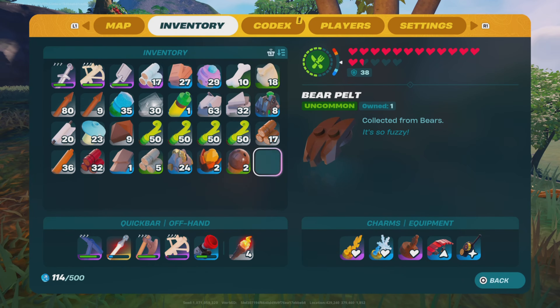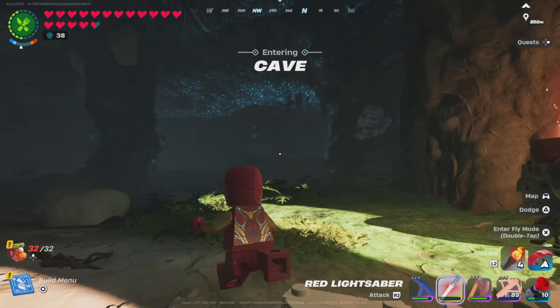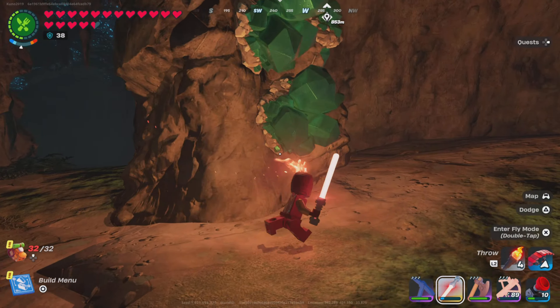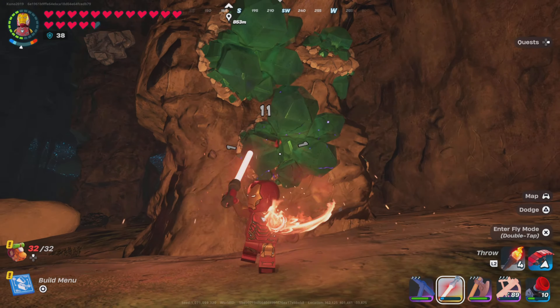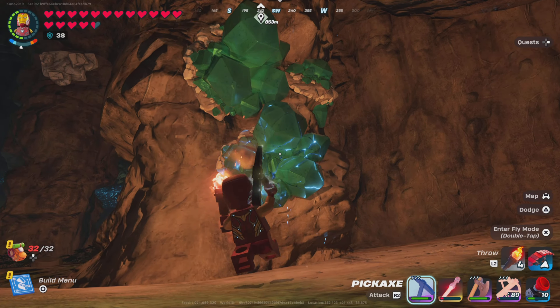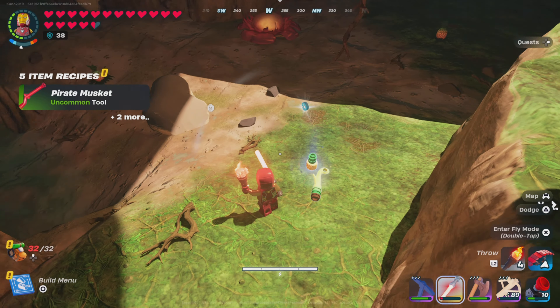Up next, to get a pineapple you're gonna need to go inside of a jungle cave. You're gonna see these little plants that have pineapples. I'm not sure if you can get them outside the jungle cave, but if you can, you'd probably find them in the jungle biome. I found them inside the jungle cave — just pick them and you'll get a pineapple.